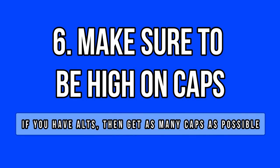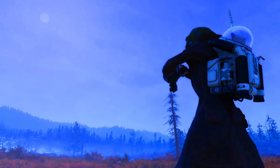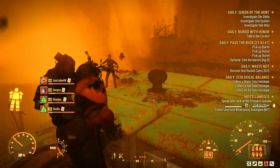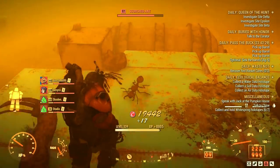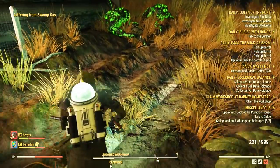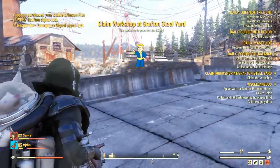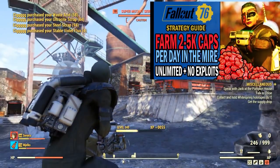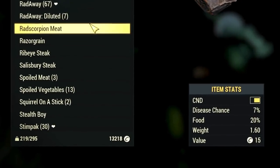One of my top recommendations to prepare is to farm lots of caps. We are expecting many new items and plans to come with the Wastelanders DLC. There are dozens of NPCs coming too and some of them will surely be traders, which means you need a currency to purchase stuff. Players will also be selling new items for caps, so you will need caps to acquire all sorts of items one way or another. Farm as many caps as you can right now — you should farm caps on your alts as well to go over the 30k caps limit per character. My favorite ways are to farm mega slots and sell junk items to other players.